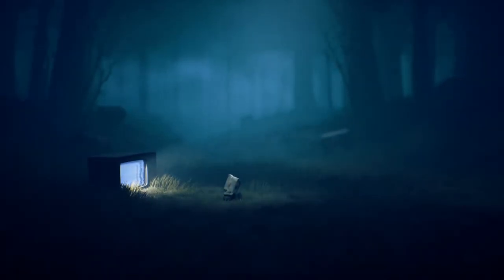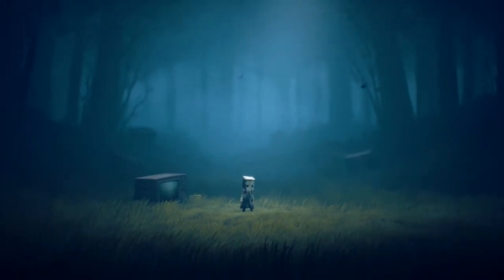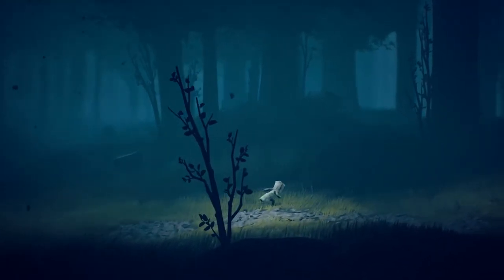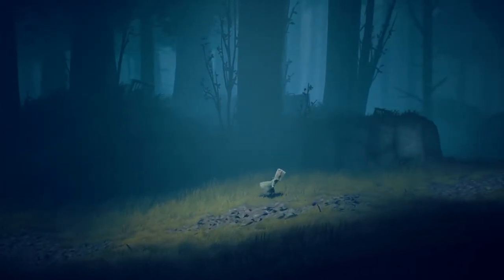The story of Little Nightmares 2 will be familiar to those who played the first game. Once again, you play the role of a trapped child who's looking to escape from a horrific cast of misfits — let's just say they are definitely up to no good. The odds certainly don't appear to be stacked in your favor. Not only does new kid Mono look tiny and frail, the kid also sports a fashion sense that's eerily reminiscent of a Cleveland Browns fan who has given up.